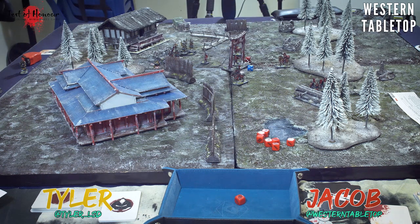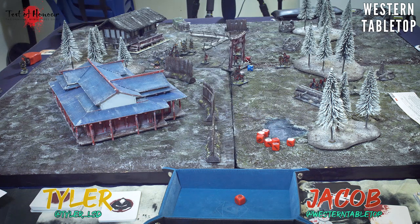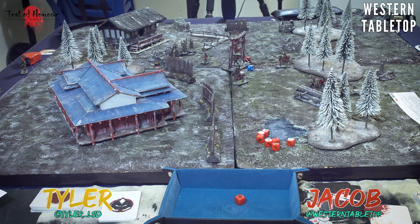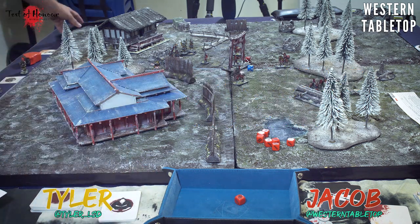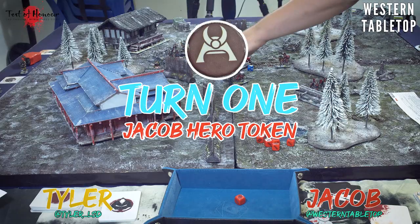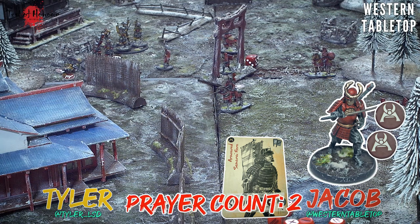Blood drops, unlike Bolt Action pins, cannot be recovered in this game - so this is a permanently weaker unit now. Tyler draws and picks up the first fate token of the game, then draws a fate card which he keeps hidden. That's one fate token out of three - once the third is drawn the turn ends. It goes back to normal draws, and I immediately draw another hero token. I activate my armored samurai to pray at the shrine a second time - he has three activations total and has now used two.